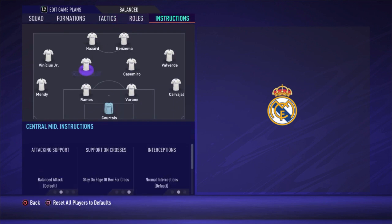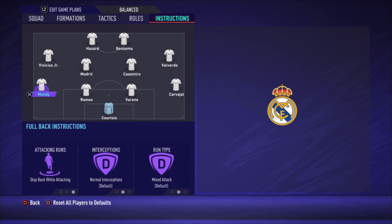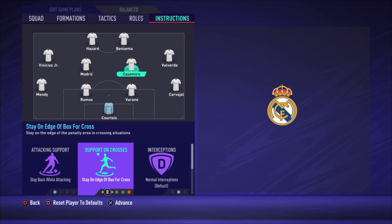For player instructions: the right defender stays back while attacking. Varane and Ramos as center backs are set to default and stay back while attacking. Valverde as right midfielder is set to get behind on support runs, and for crosses he gets into the box. Casemiro is the most defensive midfielder — stay back while attacking, stay on the edge of the box for crosses, and cover center. You really want him to stay at the back.